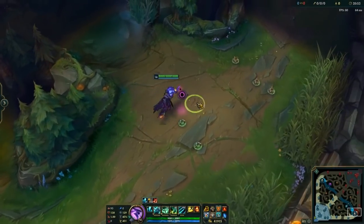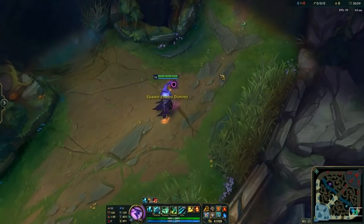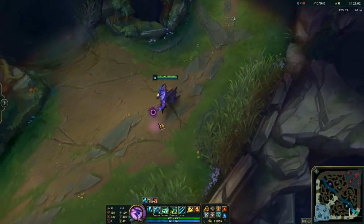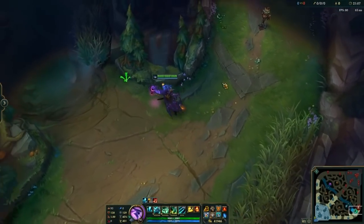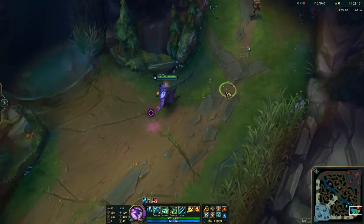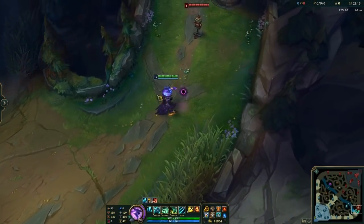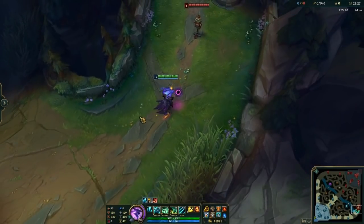Moving on, last thing we're going to talk about is Thresh's iconic ability — the Death Sentence. How do you hit this thing? I'm going to talk about something lesser known: the direction you're facing. When you come in from here, people are always going to try and sidestep Thresh Q — no matter what, they will always try and sidestep it. So when your character's facing this way, their subconscious is going to look at that and they're going to automatically dodge to the left because your character's facing to the right. What Thresh does that really fools people is when he queues, his body doesn't turn the direction he's queuing until the animation goes out and it's too late to react.